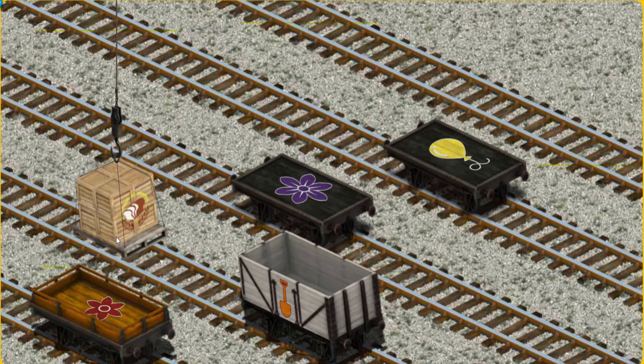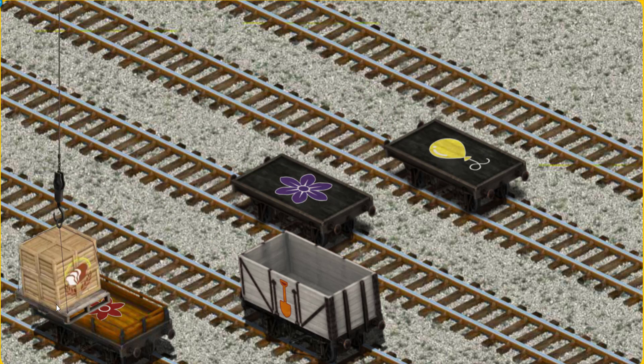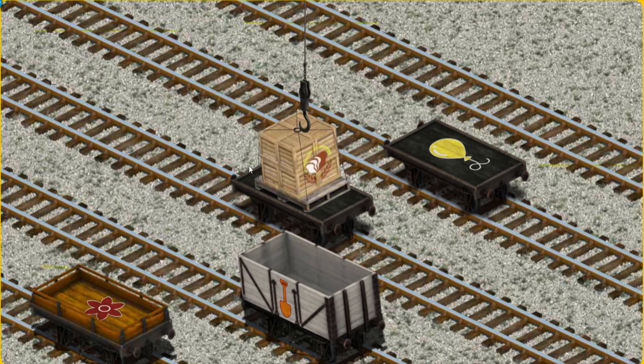Now the cargo must be loaded. Show Cranky where the black flatbed. Pick another one. Show Cranky, pick another one. That's it!